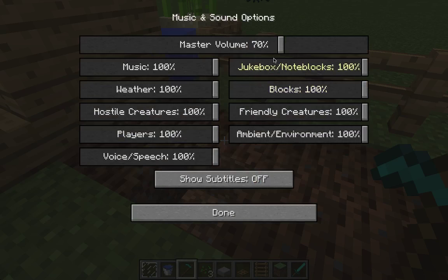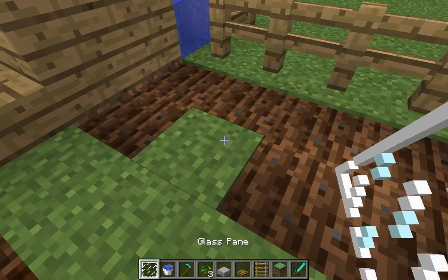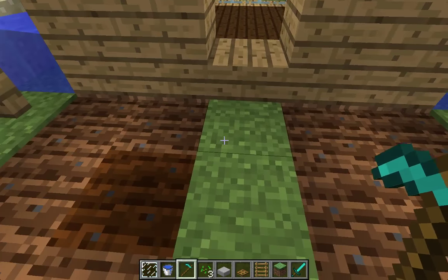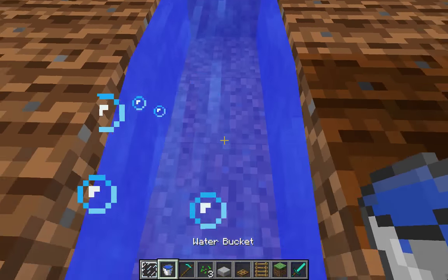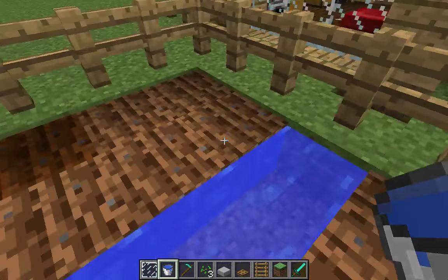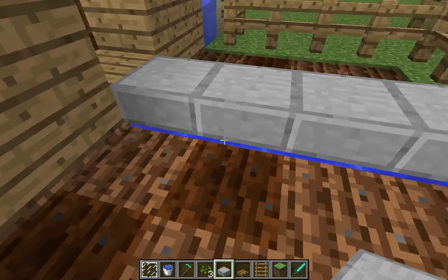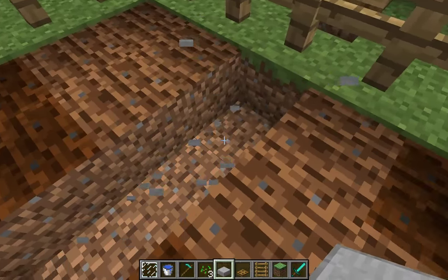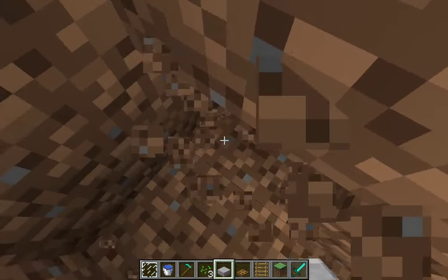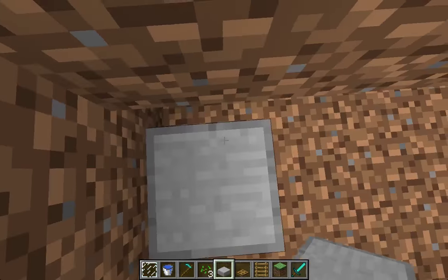Let me turn the music down — turn it down to about 55. There we go. Now you're obviously going to need to put water for the farm. You can either place water on top and put slabs over it, but I don't really like that because it shows the water. What I prefer to do is dig down two, then dig one over, and one over like that, then place slabs right here while I'm placing them.